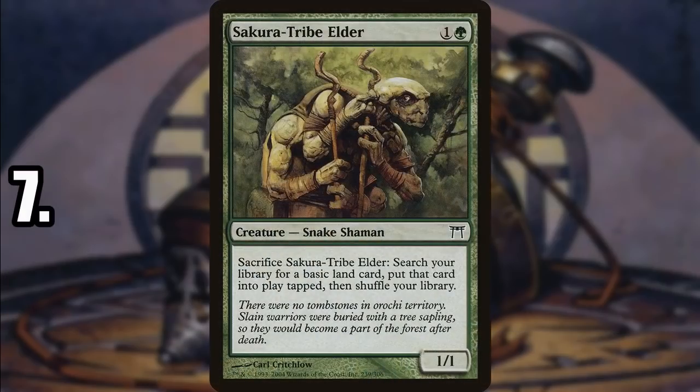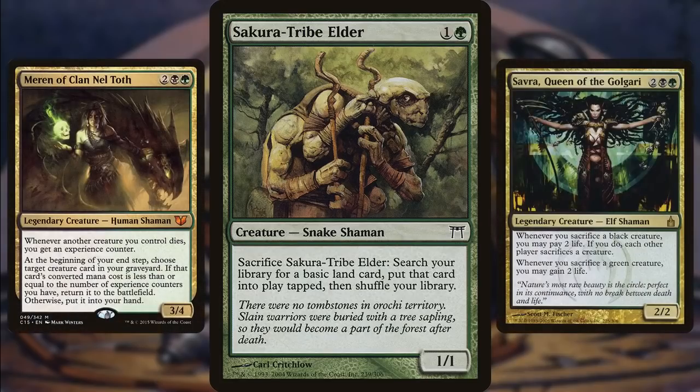Number 7 is the good old Sakura-Tribe Elder. Doesn't really require much explanation — a creature that can get you whatever basic land you need is going to see a bunch of play. While you do have the downside of not being as effective in Mono Green, that usually isn't a big problem, since people tend to want to play more than one color in Commander. Once you get into four or five colors, you really need a way to get the specific mana you need. It also synergizes with sacrifice strategies — any commander that rewards you for killing your own creatures, like Savra, Queen of the Golgari, means you'll play Sakura-Tribe Elder because it synergizes with that strategy, not just because it can get you more mana.